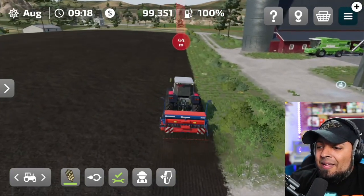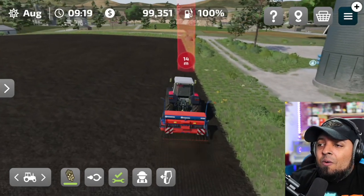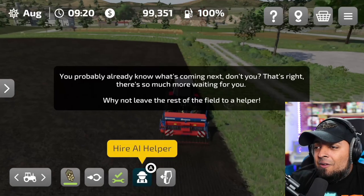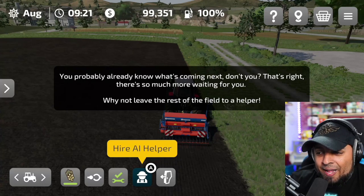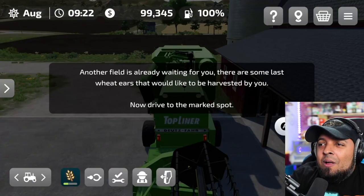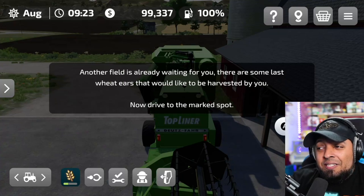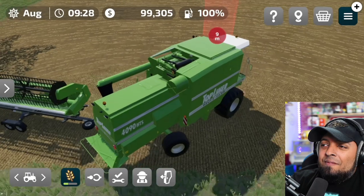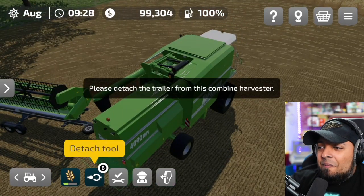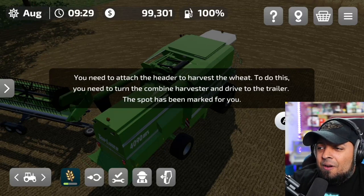Look at that — it's leaving little trails, little lines, and dropping seeds at the same time. Very cool! We'll go up to the end and then switch vehicles. There's so much more waiting — leave the rest to a helper. Hire a helper, switch vehicles, and our money goes down a bit — you gotta spend money to make money! Another field is waiting; attach the trailer from the combine harvester by pressing B.